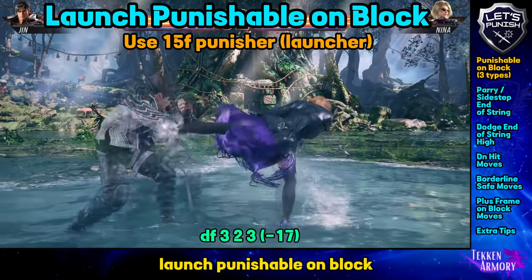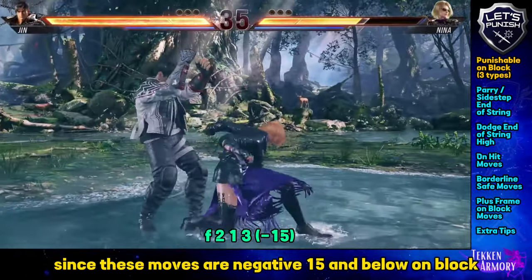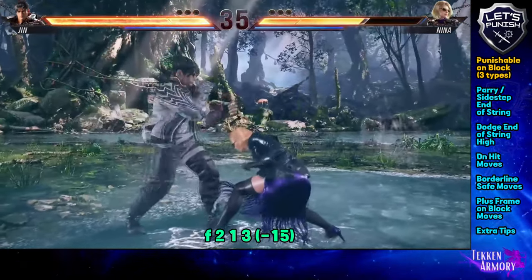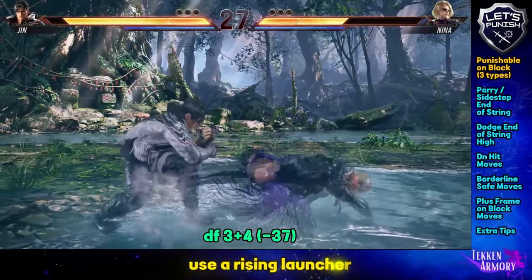Launch punishable on block are the moves that you can punish using your preferred launcher, since these moves are negative 15 and below on block. For low launch punishable, use a rising launcher.